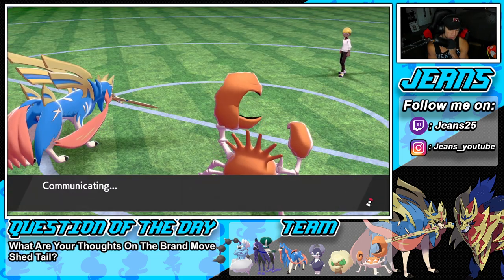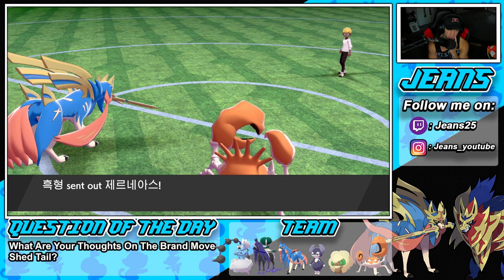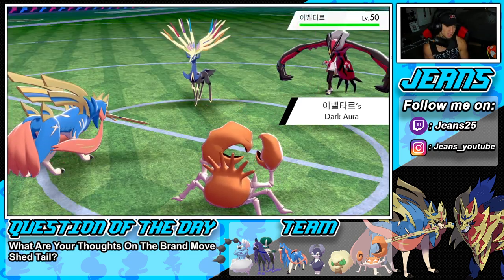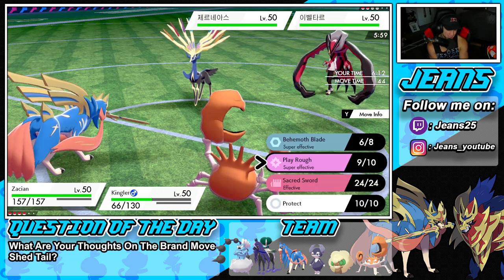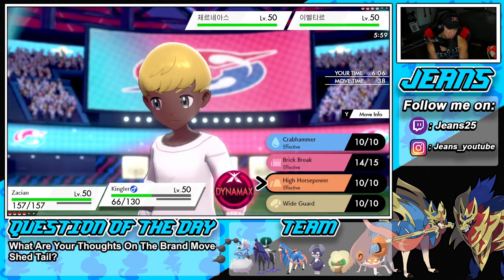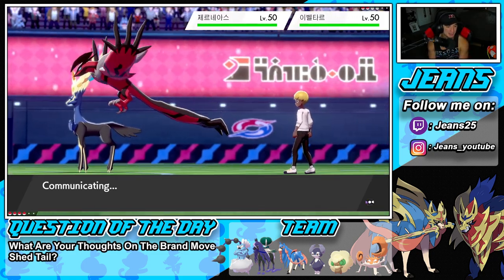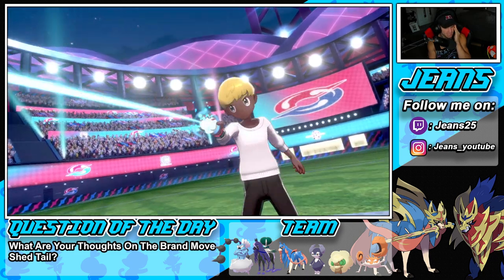He might go into Yveltal — we do have Play Rough for that. Zygarde and Yveltal both come out. Who do we target? One of them is gonna Protect. I really just want to Behemoth Blade Zygarde and Crab Hammer the other slot. I think Zygarde might Protect though. Zygarde setting up Geomancy could really hurt us.